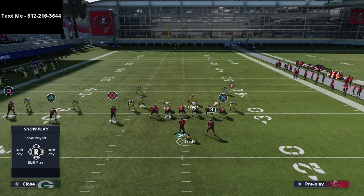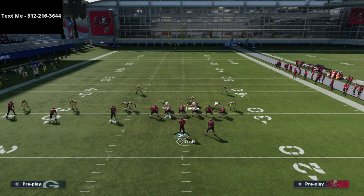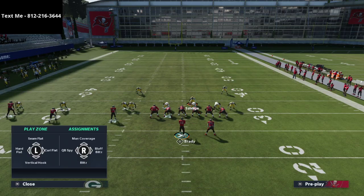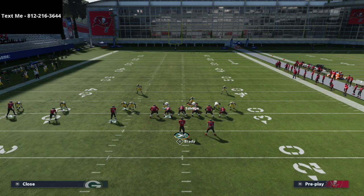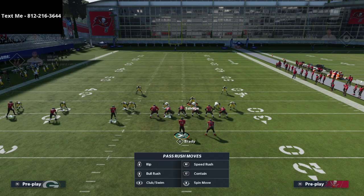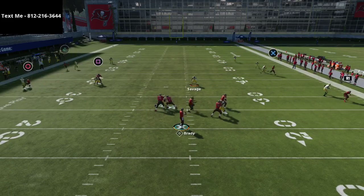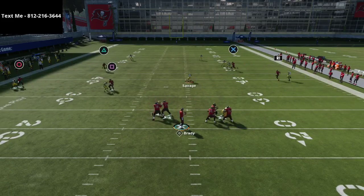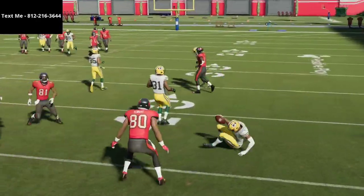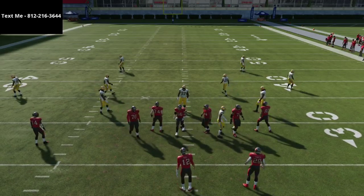If you ever see somebody running a route over the deep middle of the field, assume that's your route to cover. You don't have to run a purple zone every time — you can do a hard flat, a cross man on the tight end, or other variations. It takes a lot of skill to move the ball against this; it's very hard to beat this defense.